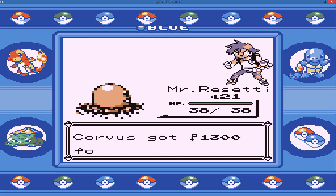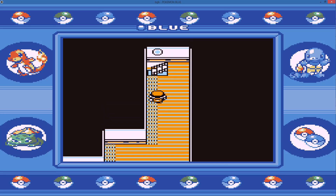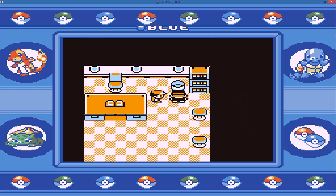The water trainers on the ship were giving me more trouble than Gary did. Cut itself is really useful — I have a feeling Gen 6 may be the last time we see Cut. I think they may get rid of HMs entirely in Gen 7, not sure.